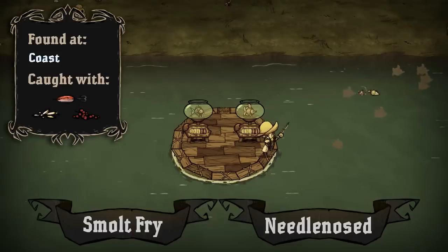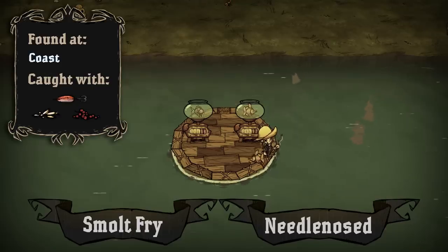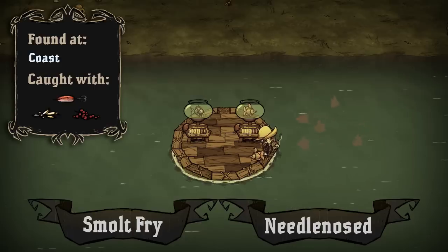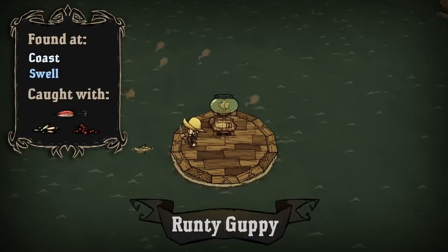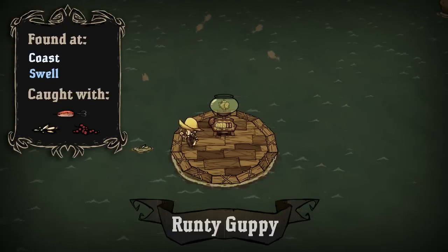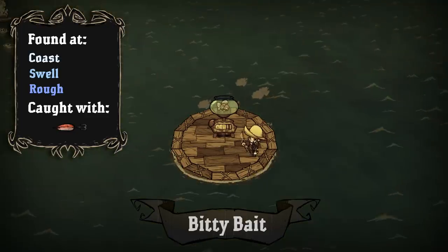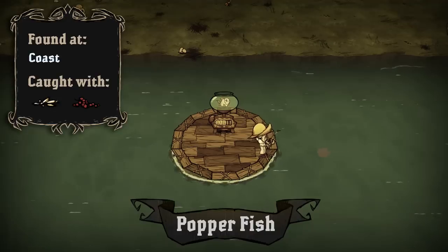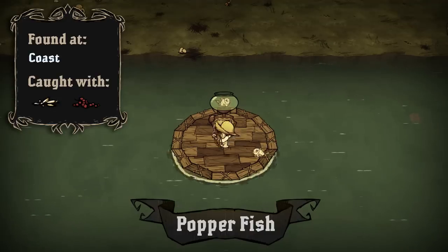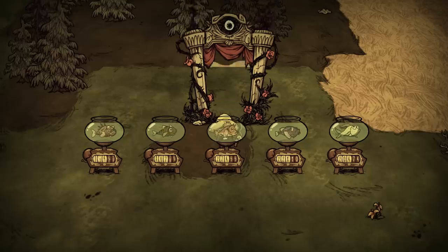Filling the water near coast, Smolt Fry and Needle Nose Squirt are the first two to be introduced, and quite possibly the first two to be caught. You'll be using spoon lures to catch these fellas, but note that seeds and berries are just as effective. Then we have Runty Guppy, who has the same fondness for seeds and berries, but can also be found at swell waters. Bitty Bait Fish is a relatively rare type scattered over coastal, swell, and rough waters. Popper Fish is another type crowding the coast, but can only be caught with seeds or berries — interestingly, this one drops popcorn instead of morsel.